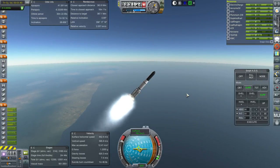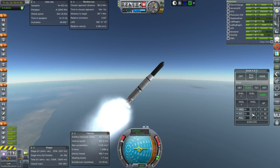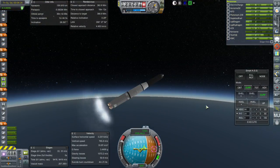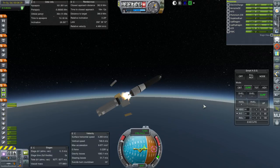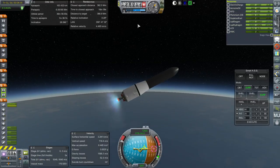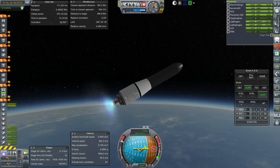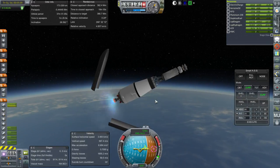Getting ready for booster separation. That's a booster we're not going to recover. Separation and ignition. We have a good J2. Let's wait until we exit the atmosphere before releasing the fairings this time — still a little bit fairing-shy after last time. Fairing separation.